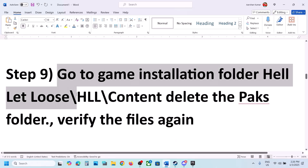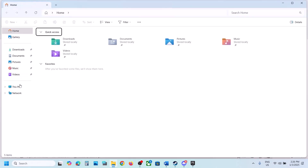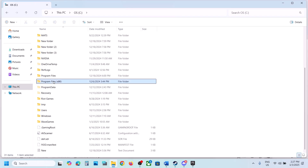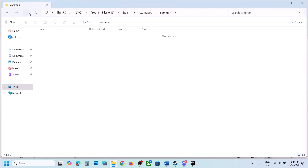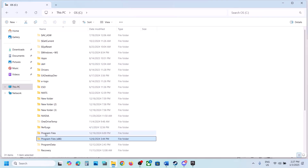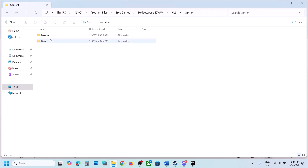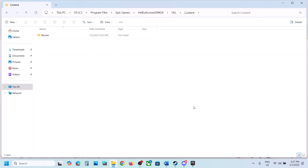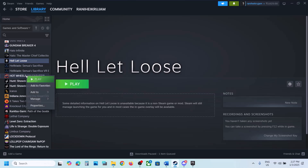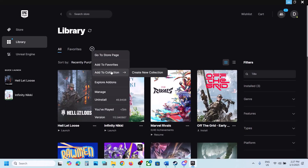Next step: go to the game installation folder and delete the Paks folder, then verify the game files. Navigate to the game folder — Steam users go to Program Files\Steam\steamapps\common and open the game folder; Epic Games users go to Program Files\Epic Games and open the game folder. Open the HLL folder, then the Content folder, and you'll see the Paks folder. Right-click and delete it. If you want a backup, copy the folder to the desktop first. Once deleted, go back to Steam or Epic Games Launcher, verify the game files, and after verification, launch the game.